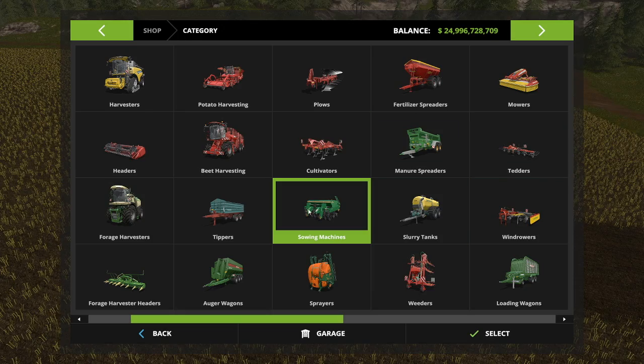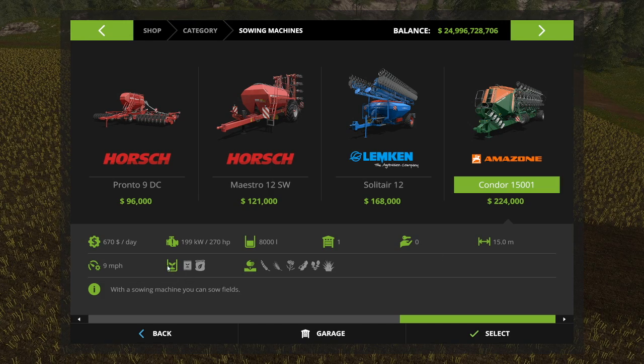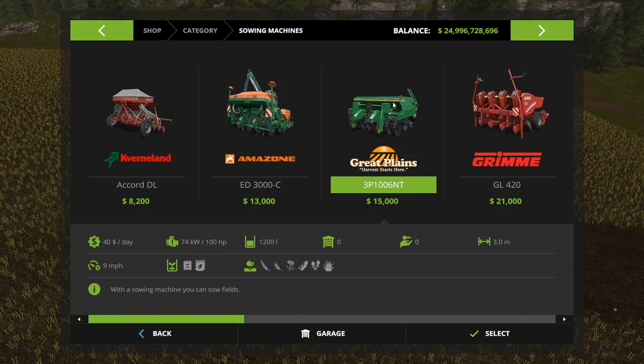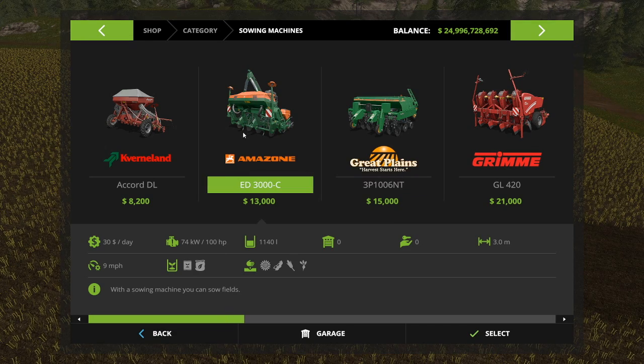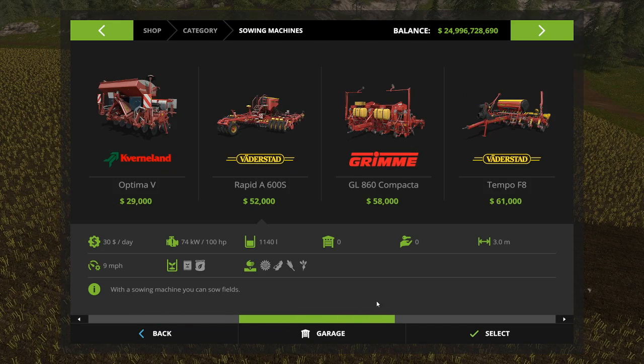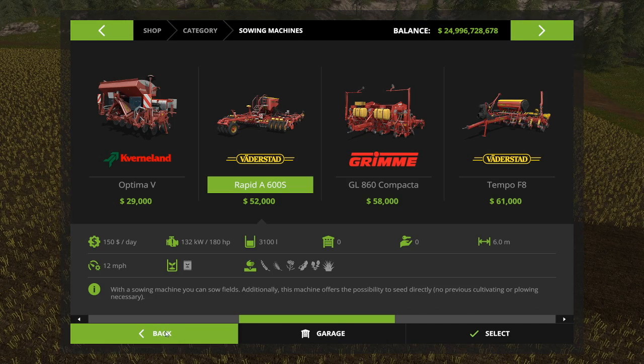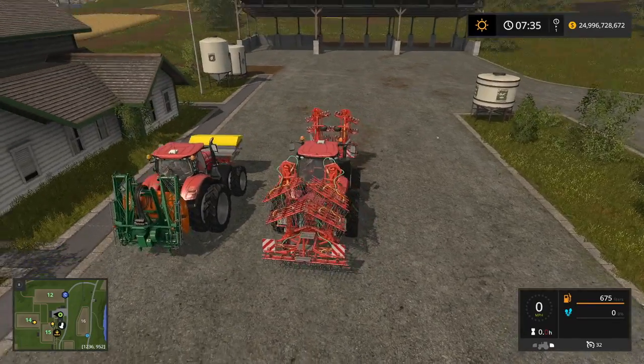Looking at the seeders in the shop — you can see the Amazon Condor has slots for both seed and fertilizer, while this larger one only takes seed. That is something you'll want to check when purchasing seeders. The starter seeder from Goldcrest Valley has seed and fertilizer. Some step-up seeders cannot self-fertilize but can directly seed — it says it offers the possibility to seed directly where no previous cultivating or plowing is necessary. Keep that in mind when purchasing your seeders.